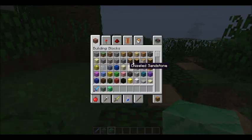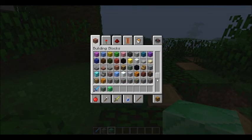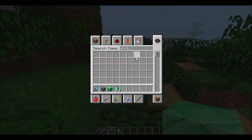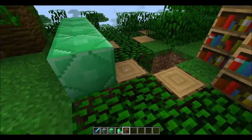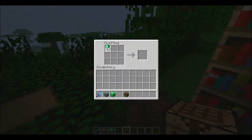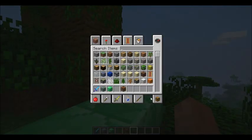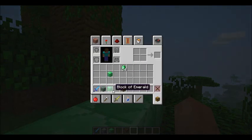You can make blocks out of emeralds using a crafting table. Let's get the emeralds — it needs a crafting table now. There we go, emerald. With the survival inventory it's easier, and if you hold down Shift you can delete stuff, or drag items into the little X.